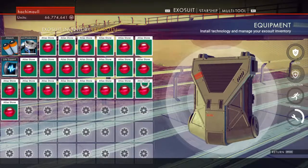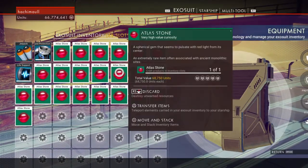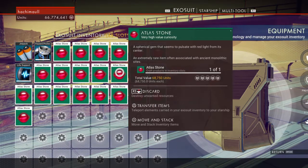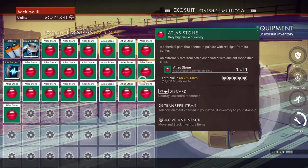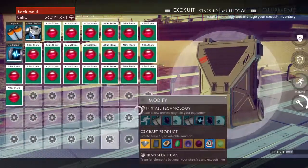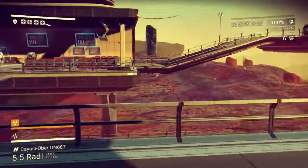What you wanna do is, you see all these little stones that you get? Well, you keep them — you're gonna need them for the end anyway. They're worth 69,000 units. That's a lot of units. And with a max backpack like I have here, you can get 22 of them and do this little trick.